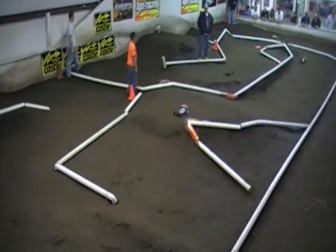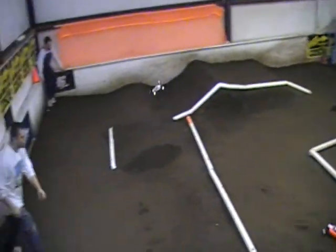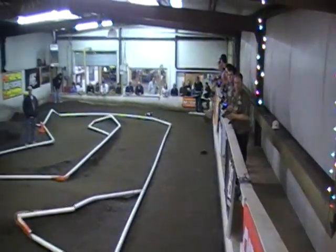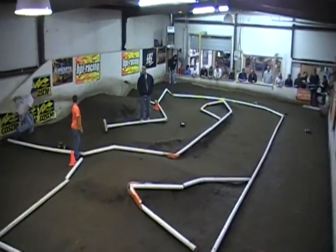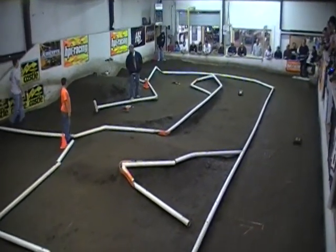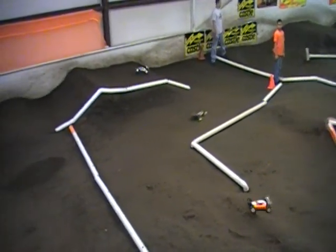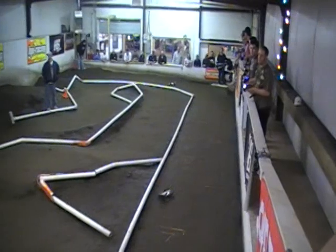Out front right now, starting to pull away just a little bit in the red, white, and blue Kyosho Laser FS. Oh, he clipped the inside pipe though — in that purple and lime green, that is Kyle Simmons in 2nd. In the orange and white in 3rd, Chris Rupert driving the B-44. Taylor James up to 4th now.